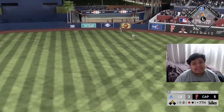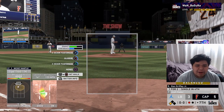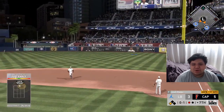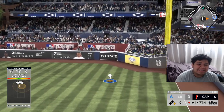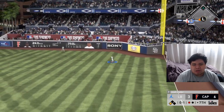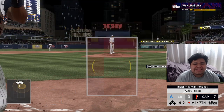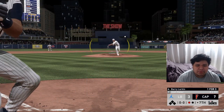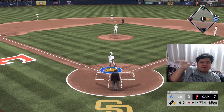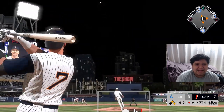Mickey Mantle hits it into the gap — catches off the tip of the glove, and Mantle has a triple along with Jackie Robinson. Griffey pulls it to right, it drops, and rolls all the way to the wall — we're going home, keep running! Ken Griffey Jr. with the inside-the-parker! Barry Larkin is one for three, gets another hit — just on the edge of the PCI horizontally.